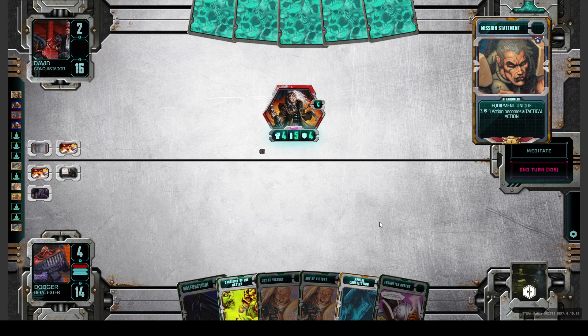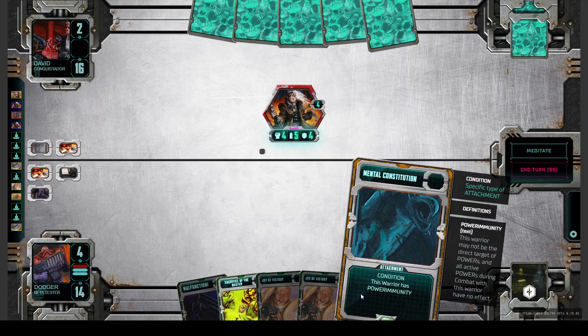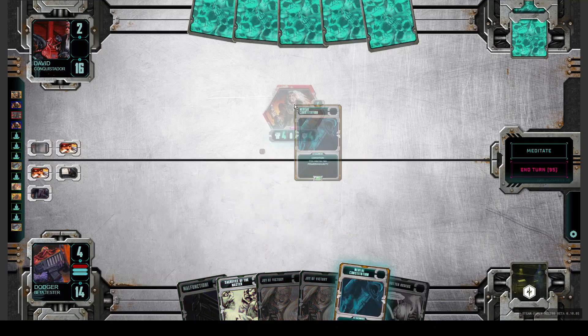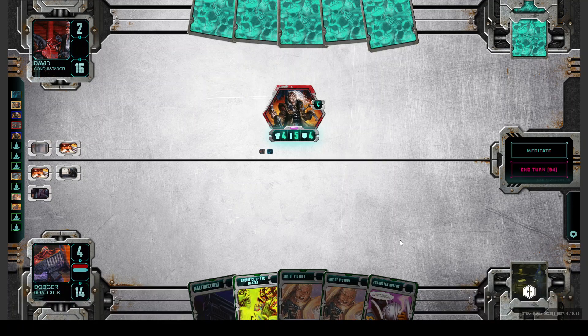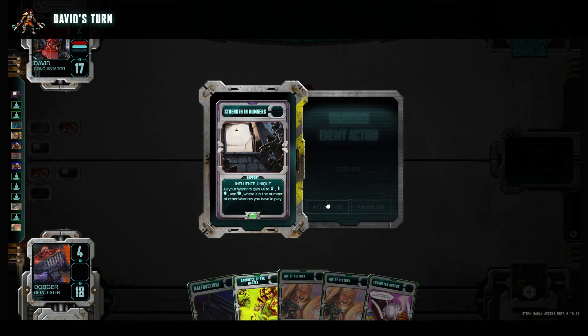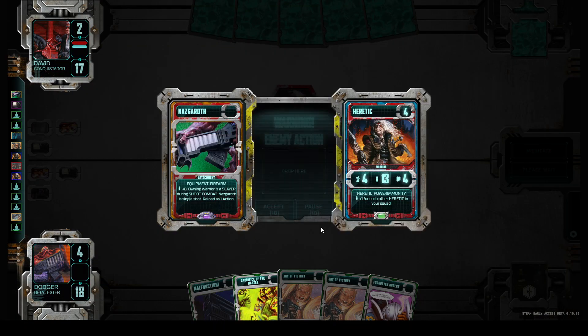We put away Mission Statement. We play Mental Constitution on the opponent — that's not nice, but with this we have one less card in hand. Because we need a Warrior, otherwise we will lose.